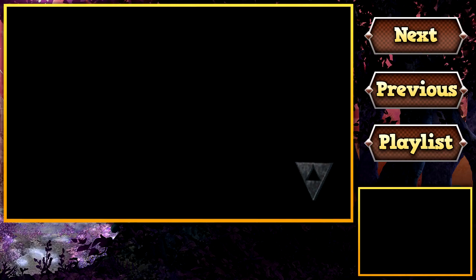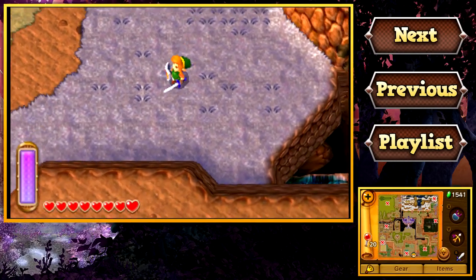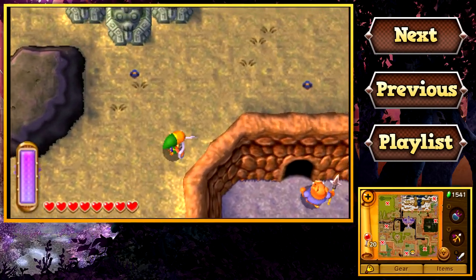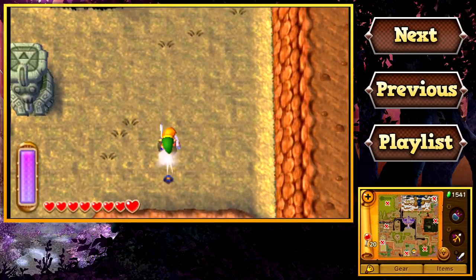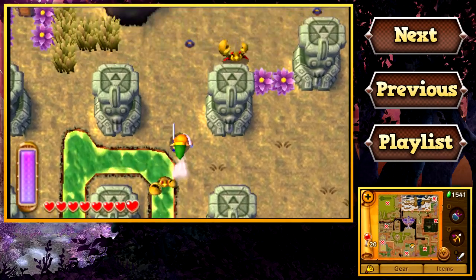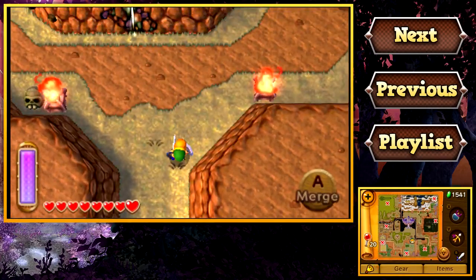Now that we got that, we're only one more heart piece away from filling out another heart container. What do you say we go and grab another heart piece? I happen to know where one is. Although to get it, we need to travel back to Hyrule.